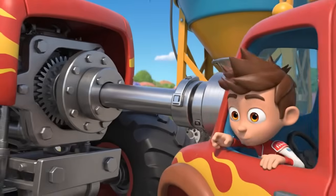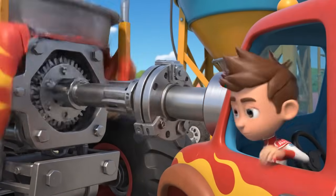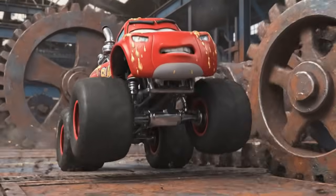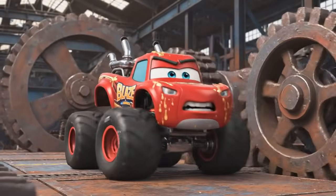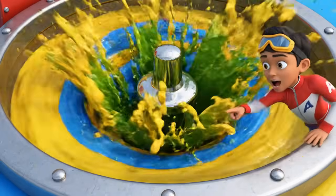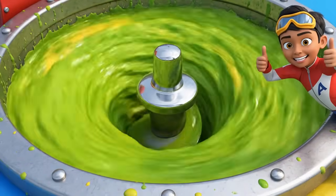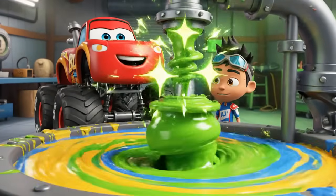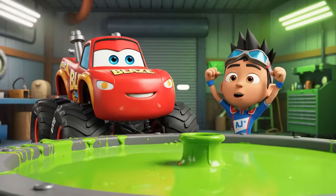I can help spin the mixer! We're connecting Blaze's engine to the mixer gears! Move it! It's working! Look at the colors mix! We did it! Yellow and blue made green!